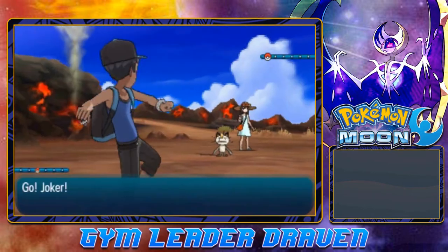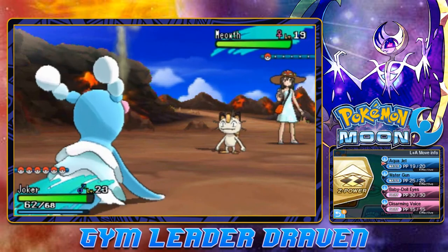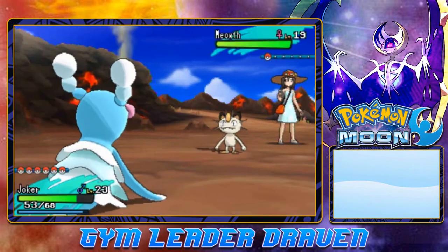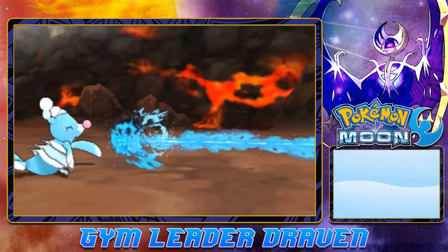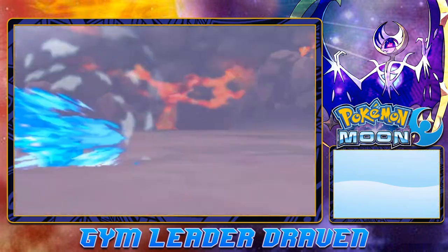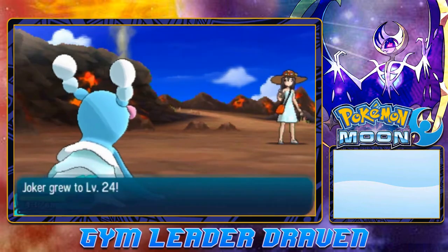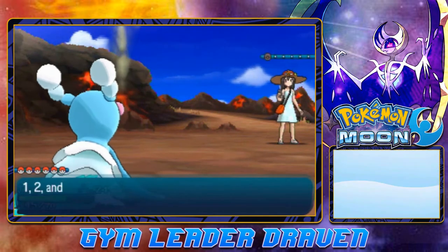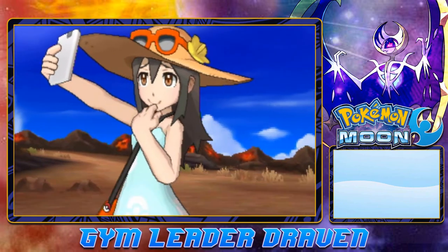Going up against Sightseer Mariah - Mariah Carey right here - and she is coming out with a Cantonian Meowth. We're going to go straight with Joker and use a Water Gun. This Meowth is going to be a little bit faster than us, so we're dealing with the Bite attack. Let's go for an Aqua Jet, just to be a little bit quicker. Meowth is gone. Level 24 for Joker! It wants to learn Bubble Beam - pretty good move right there. Let's replace Water Gun to increase its attack.